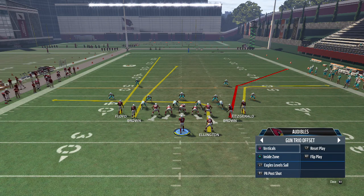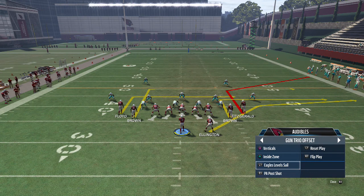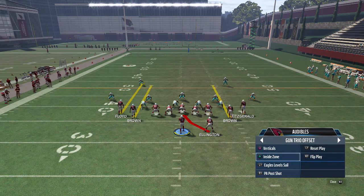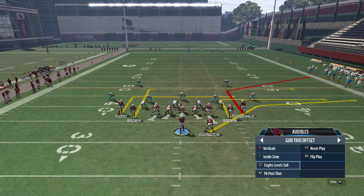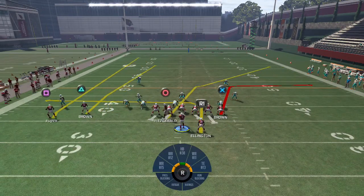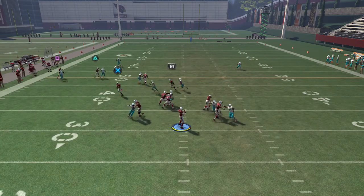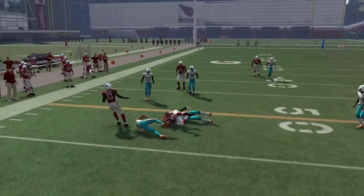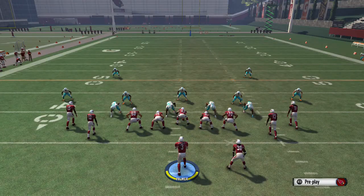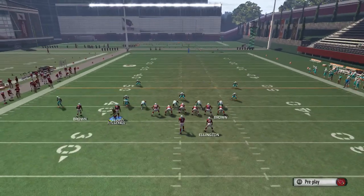To summarize: we like Trio Offset for three reasons — the PA Post Shot has crazy man-beater crossing routes, Eagles Level Sail gives a good corner out to create the levels or Z-spot concept, and the verticals play forces opponents to account for both the tight end and the running back going left, making it very difficult to cover both.